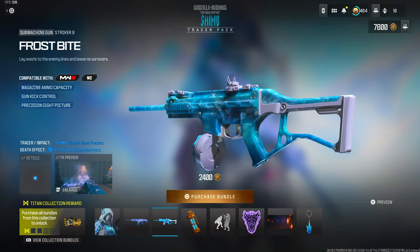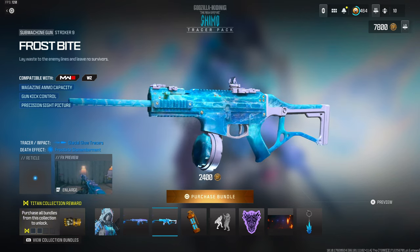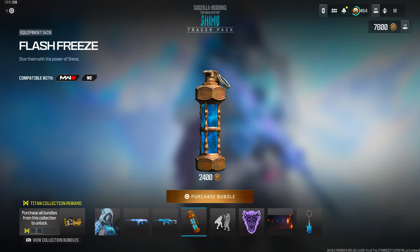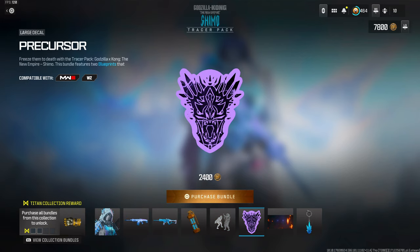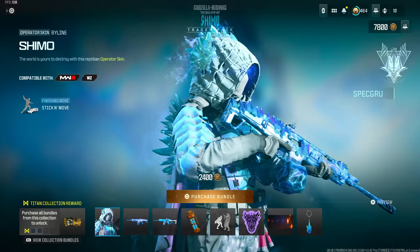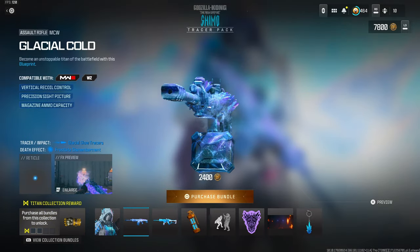The second weapon blueprint is called the Frostbite for the Striker 9 — same tracer rounds and death effect but with a more bluish tint, and no mastercraft animation. You also get a Flash Freeze equipment skin for the stun grenade, a brand new finishing move for Shimu called the Frostbite Finish, plus a large decal, loading screen, and weapon charm. I usually criticize Call of Duty for overpricing bundles, but this one is a good price — you get three weapon blueprints including a mastercraft, and the operator skin is essentially an ultra skin.